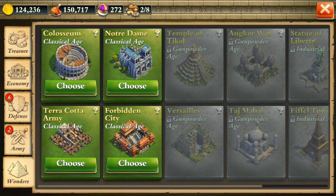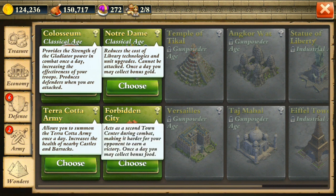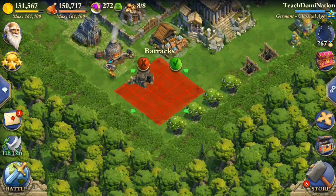First we can get a wonder. On my main account I got the Notre Dame, and on my secondary account I got the Coliseum, which I think is the best personally. Some people like the Forbidden City to make it harder to five-star you, but if they're going to five-star you anyway they'll take out both. The Terracotta Army gives you like 10 troops which seems decent, but I still think the Coliseum is probably the best. Notre Dame doesn't reduce upgrade or technology times that much in my experience.